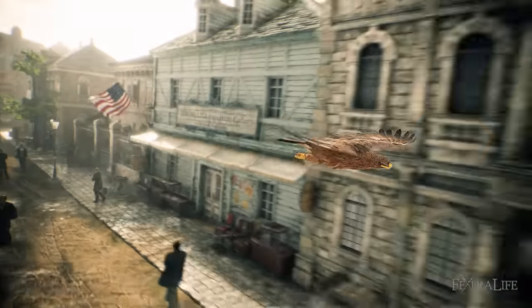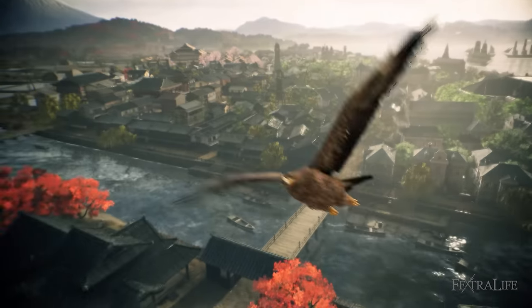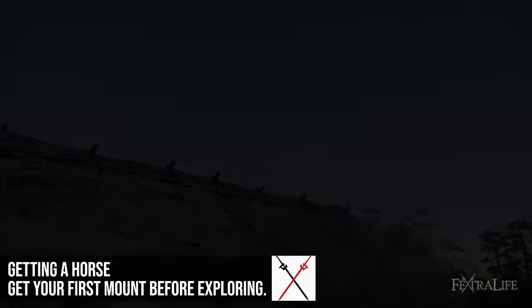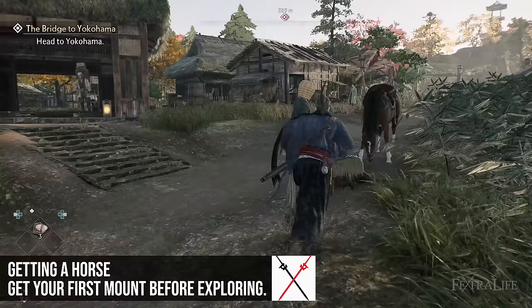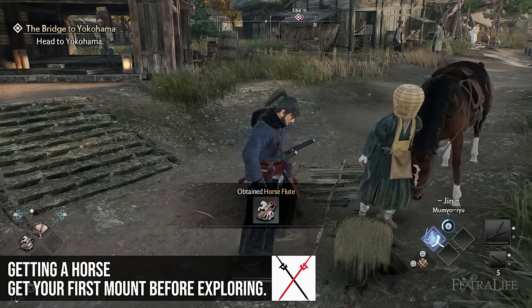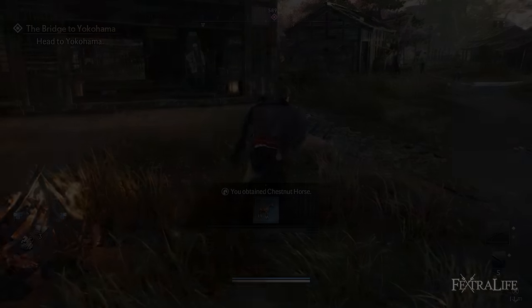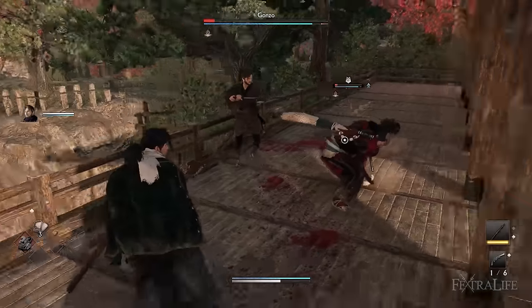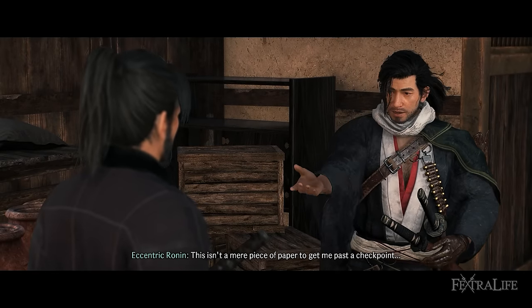When you first get into the open world part of Rise of the Ronin you definitely shouldn't start exploring and trying to clear everything you see since you have no means of traversal. You want to follow the main path and clear the first public order. After that you should spawn in the Veiled Edge banner of the public order in front of a horse. Be sure to interact with the hay in front of the horse as that is the horse whistle item which can be used to call your trusty steed. From there you should feel free to do a bit of exploring within the constraints of your level. If you want to be able to drop from heights while you explore as well you should progress the main quest until the end of the curtain falls curtain rises which will reward you with a glider.